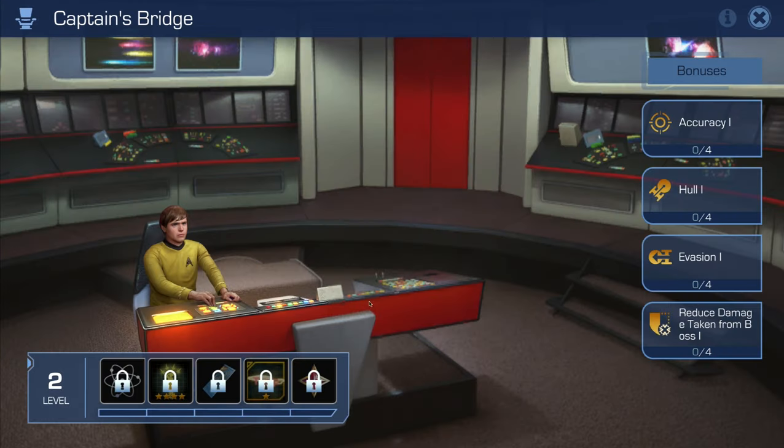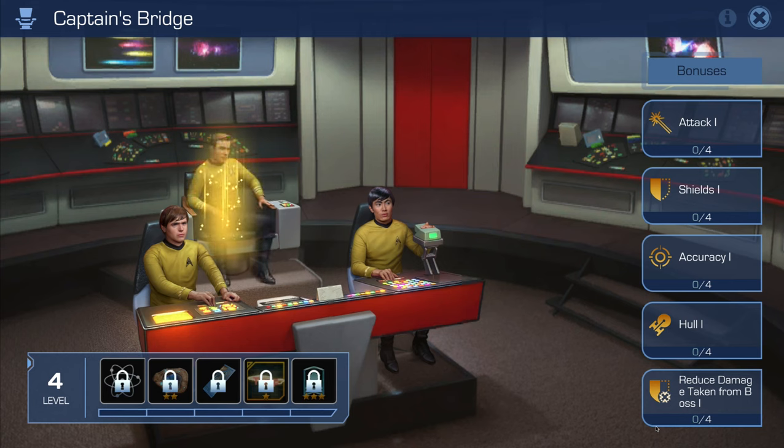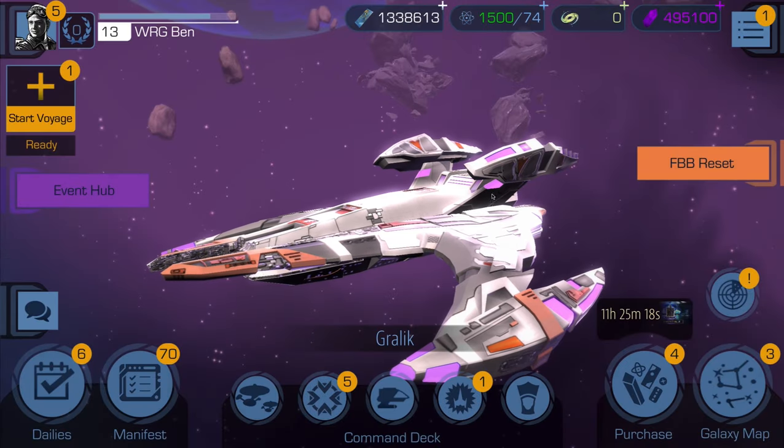With rewards earned through fleet boss battles gameplay, you can upgrade a new feature called the Captain's Bridge. As you upgrade the bridge, you will unlock ship buffs such as increasing attack, hull, and even antimatter for voyages. Along with the buffs, you will earn rewards including exclusive crew and a new ship. Work with your fleet to take down harder and harder bosses to acquire these unique rewards.